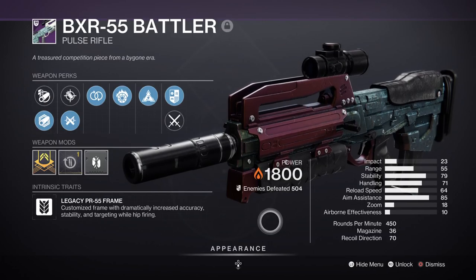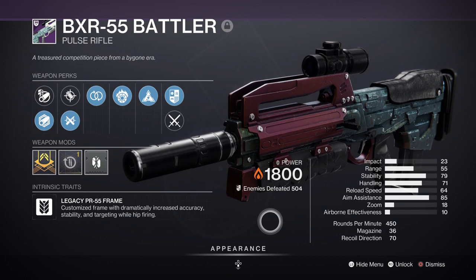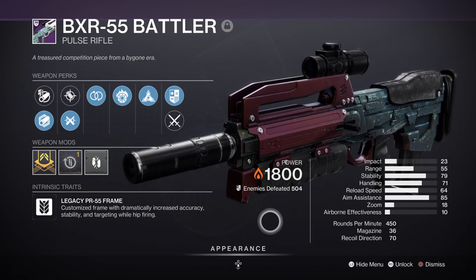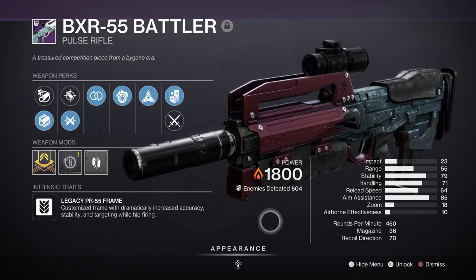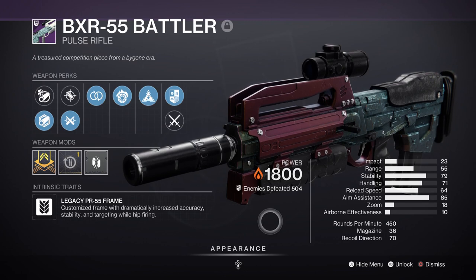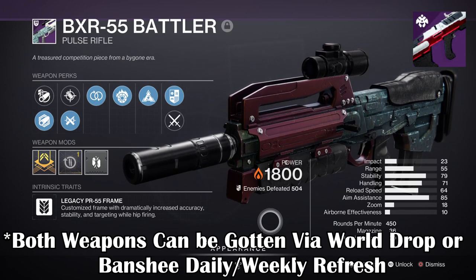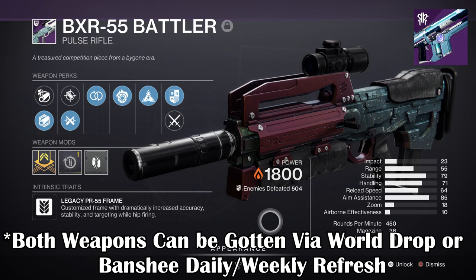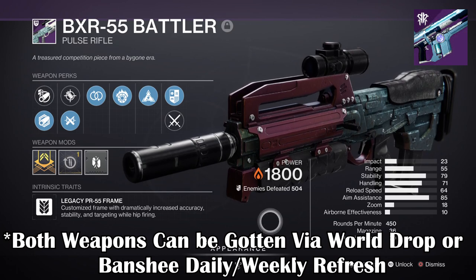The weapons being used are Strand and Solar related. For our main primary we have the BXR-55 Battler with the Incandescent perk, which has become a favorite of mine against barrier champions and minor enemies. The damage is very good against red bar targets and its range lets us fare well against many targets from distance while also using Strand abilities. It can also get a red border version to make it even better, though that requires farming. If that's too much, the Staccato-46 can also roll Incandescent and is a world drop, giving a higher chance of acquisition. The Ammit AR2 is another weapon I highly recommend — its stats and perks are great across the board and it can be obtained via Banshee from his daily to weekly refreshes.